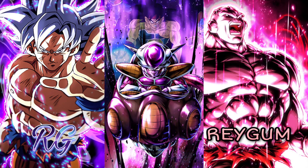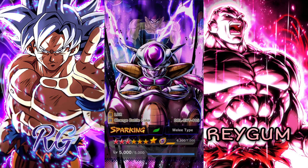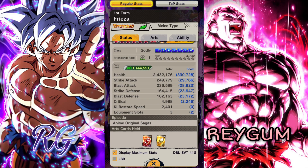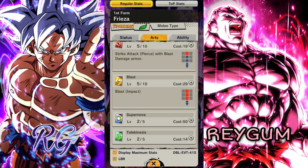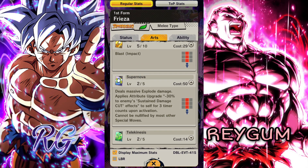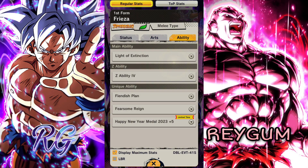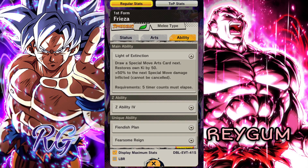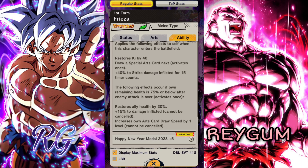Hey, what's going on guys, it's your boy Origam. In this video we're gonna try the free-to-play green First Form Frieza. I actually faced this Frieza in the past and he looks like a good unit, especially his green card — it works the same as the ELF purple First Form Frieza. He paralyzes your opponent and you can do whatever you want: charge, hit him with the rush, and 20% strike damage. That's really good. My LOE team is not that good so it's good to have a free-to-play LOE unit.